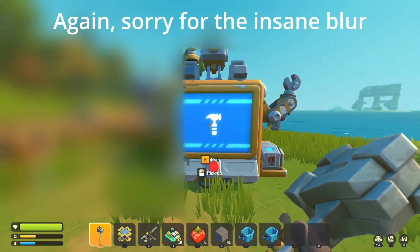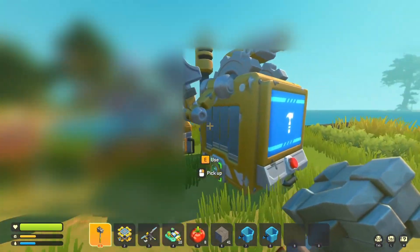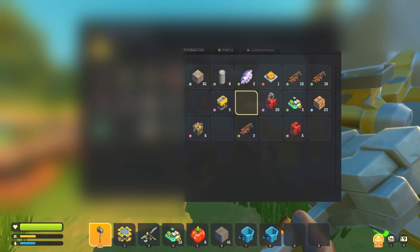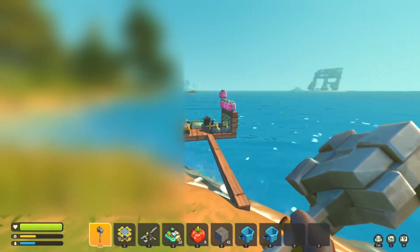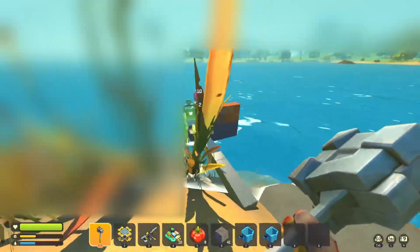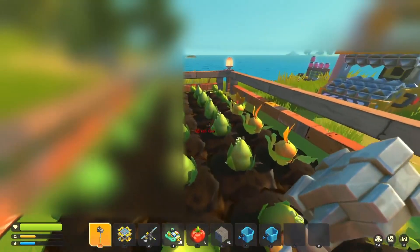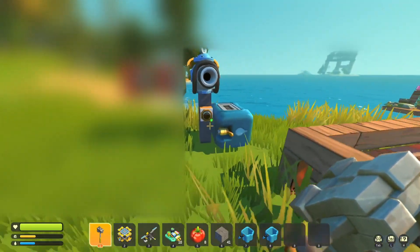I moved the base from the mechanic station to this little peninsula because it's really good for farming. I got the refinery bot, the craft bot, then I got this little thing with all my stuff, and this is all sea flying stuff. And then I got a farm. This is probably going to be a super big raid, so I'm not sure about that.